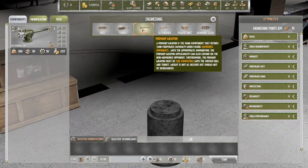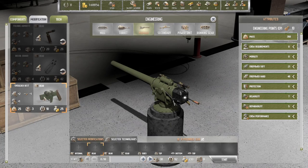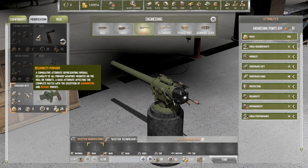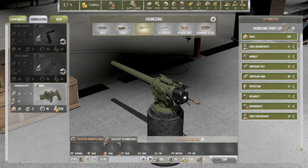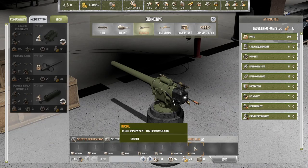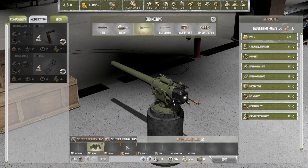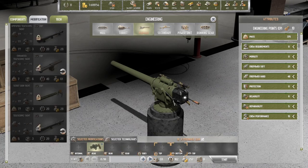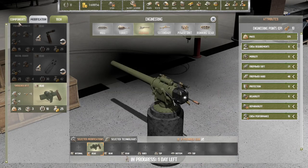Is there anything else we want to do? Looking at the primary weapon: a shoulder rest gives plus two hard accuracy, but reliability goes down while aiming goes up. It adds 25 kilos but we get that improvement, so let's start that — it takes a day as well.